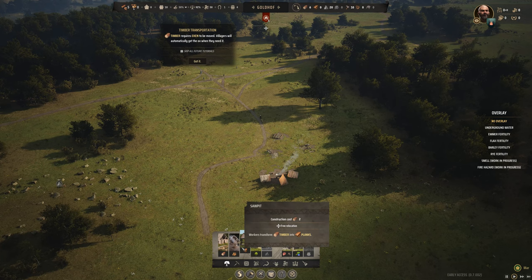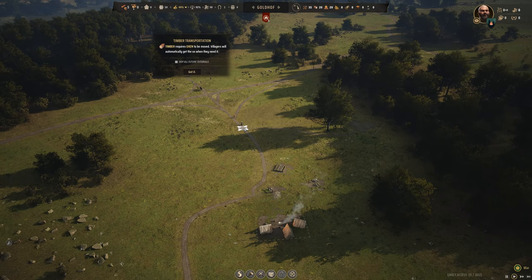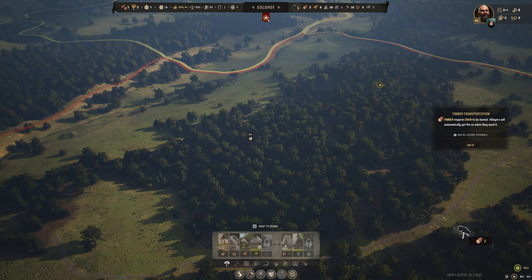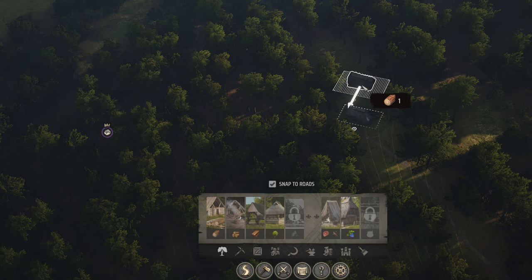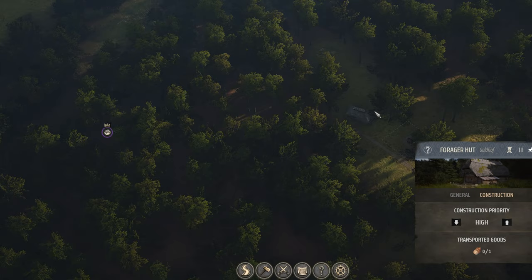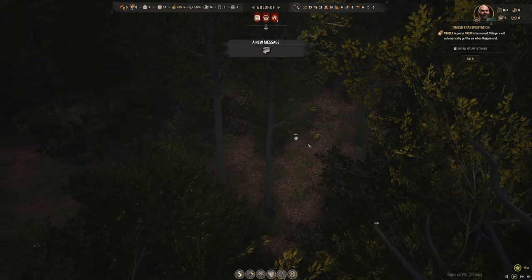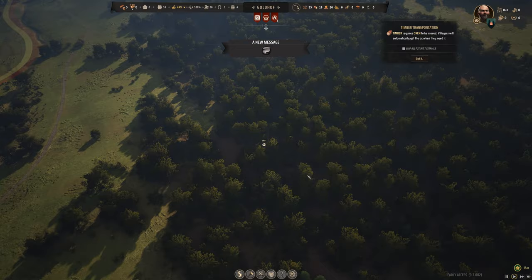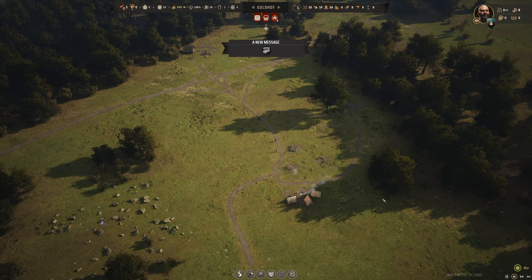I'm going to get that woodcutter's lodge built and connect it to our road, but I won't connect the homeless camp because I want that gone as soon as possible. With our wood resource chain going, let's worry about food. We've got some berries, but I don't want to put my berry foraging hut way out there because I have to protect it. I'll place it up on the hill and then tell my workers where they can find those berries if they're too far away.